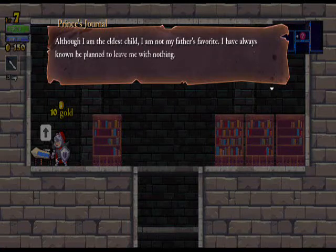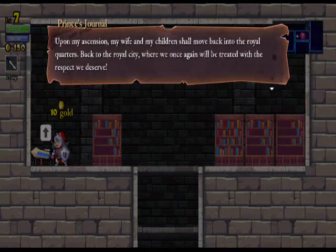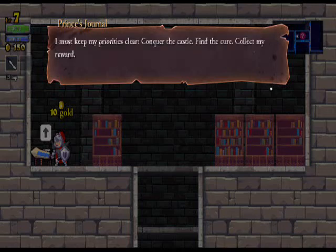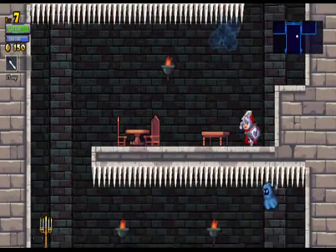Here's the Prince's Journal — this is our second one. 'Although I am the eldest child, I am not my father's favourite. I have always known he had planned to leave me with nothing. But if I find the cure, everything will change. The victor will earn nothing less than the throne upon his passing. Upon my ascension, my wife and children shall move back into the royal quarters. No longer will we stand for the gossip and petty slander of my cousins — the other dukes shall bow as we pass. I must keep priorities clear: conquer the castle, find the cure, collect my reward. Three generations have already passed, and I cannot believe the king is still alive. He may have some immortal powers we are not familiar with.'